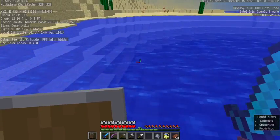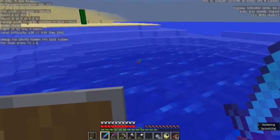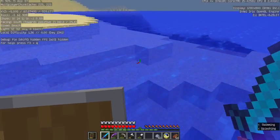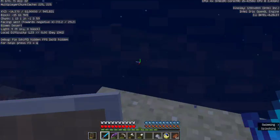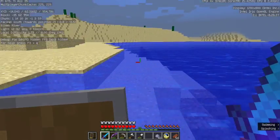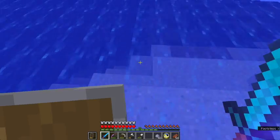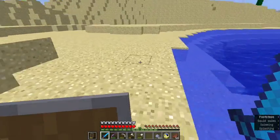I'm not sure if you can find clay on the beach, or if it's just in rivers, or if it's in the ocean too. I don't think I've ever found clay in the ocean, so it might just be in rivers. Clay also really looks a lot like sand.